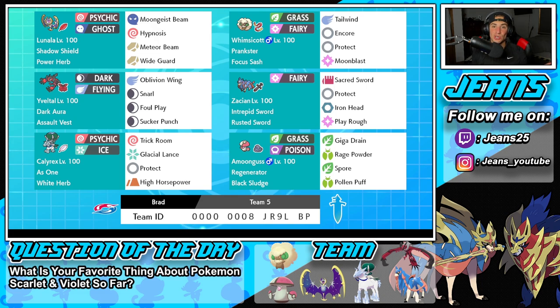If you want to try out this team for yourself, the rental code is at the bottom of the screen. Let's hop on that ranked doubles ladder and look to get some wins with this Power Herb Lunala Series 13 team.